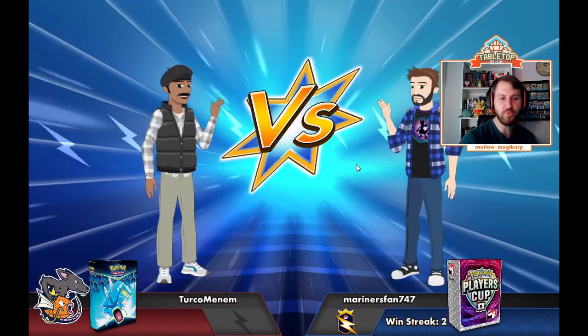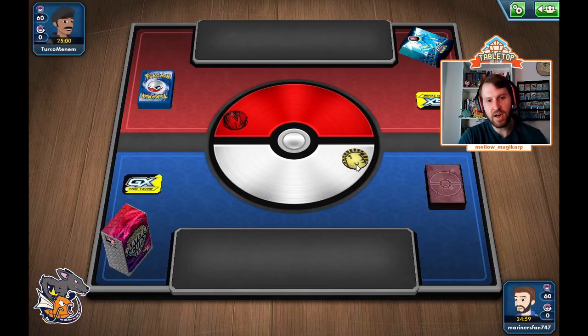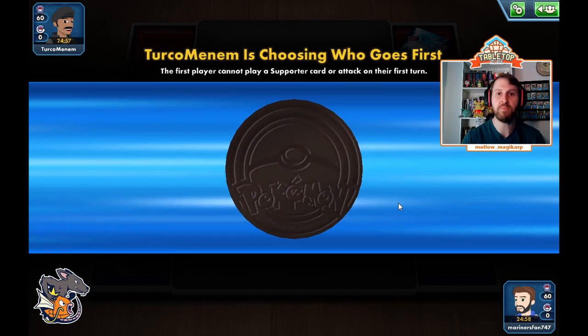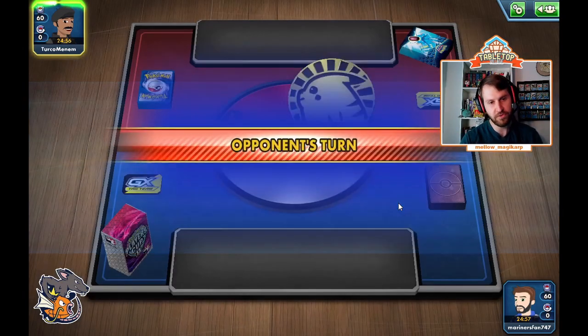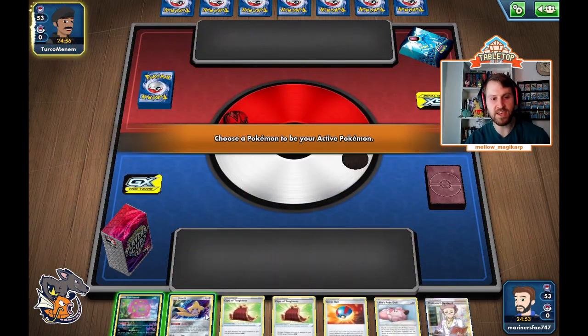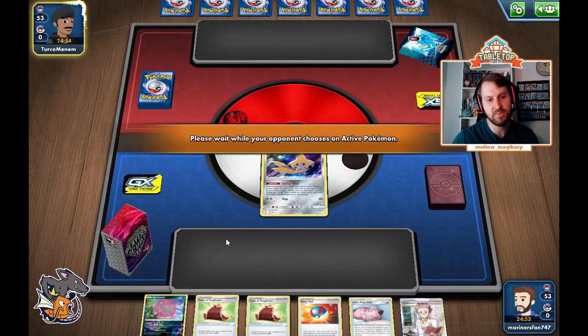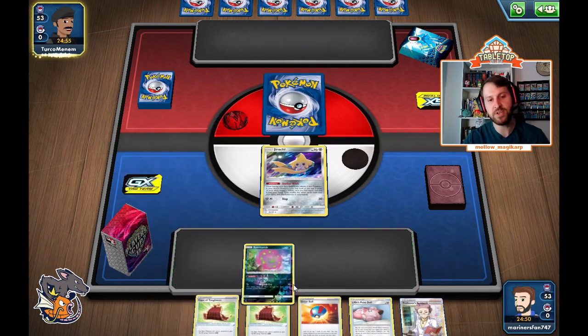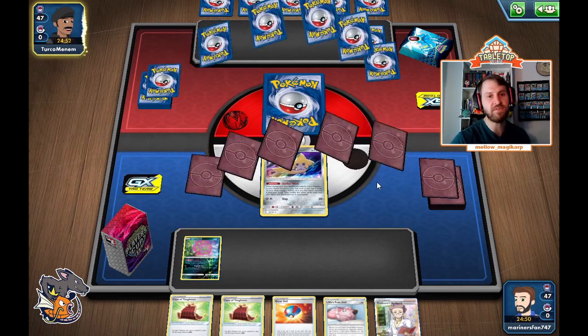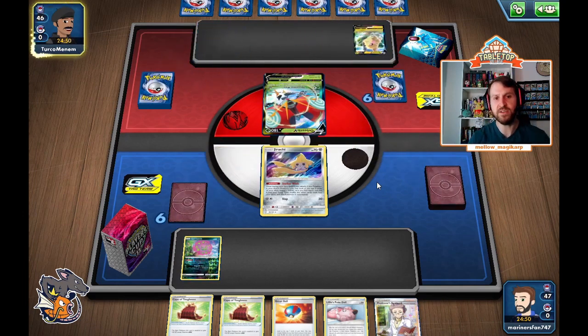We're going to get into a game, hopefully a good one. We get to call the coin flip — heads never fails... it fails. That's fine. My opponent's going to choose to go first. We want to go second with this deck. It's a pretty big deal to get as many Pokémon down as possible. Just in case of a random Reset Stamp, I'm going to go ahead and bench the Spiritomb. The hand is fine. And we're up against Orbeetle Morpeko.